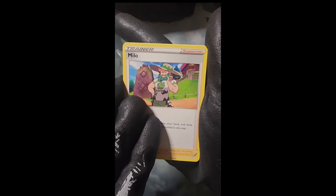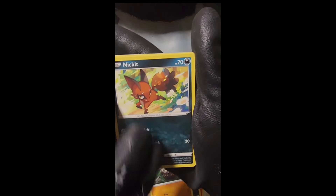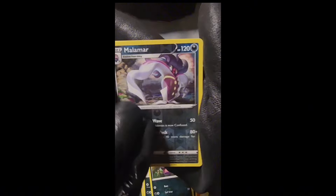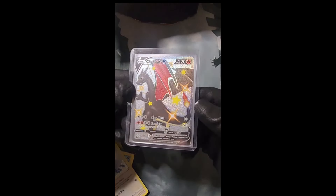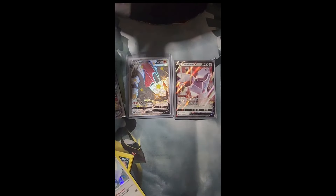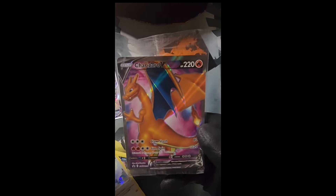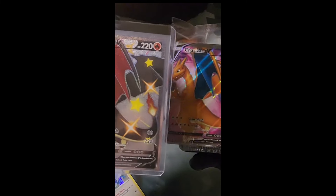I'll make a video when it comes back from PSA — I'll send a couple cards and hopefully get a lot of 10s. Last pack: Milo, Victini, Lairon, Scraggy, Rolycoly, Nickit, Ekans, Malamar, and a hollow Altaria to end it off. I'm not even mad about that because we pulled a Charizard V shiny! We got Alcremie V-Max, Duraludon V, and the big hit Charizard V — pure profit packs, peace.